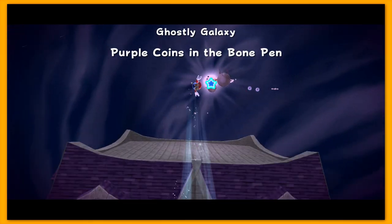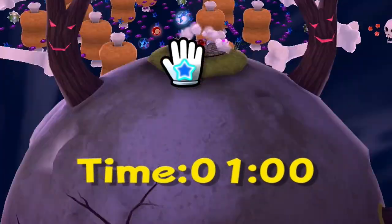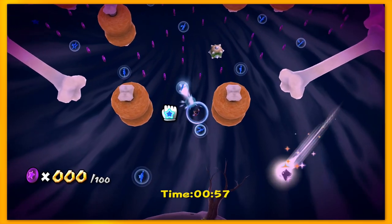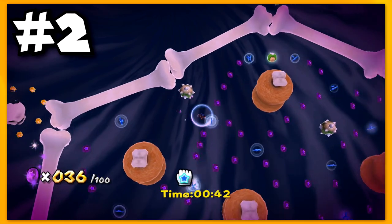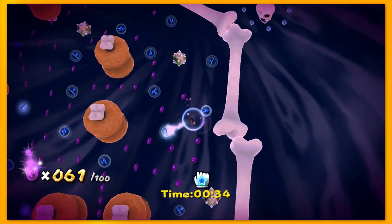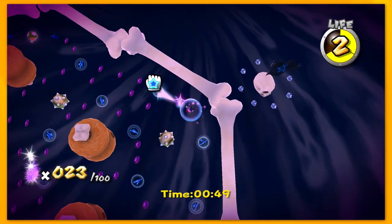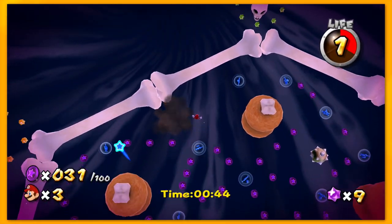Okay, here's the formula used to create a very hard Prankster Comet. 100 purple coin mission? Check. An incredibly tight timer? Check. And a weird bubble motion controls that make it imprecise when controlling Mario? Ugh, yeah, check. Mix all those together and we got the Ghostly Galaxy Purple Coins. Yes, we're talking about another purple coin mission here, and a motion control purple coin mission at that. This one's actually super hard because they only give you a minute to collect 100 purple coins. So you need to be collecting at least like 25 coins every 15 seconds.